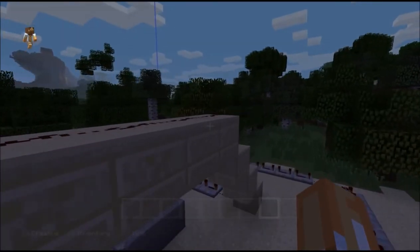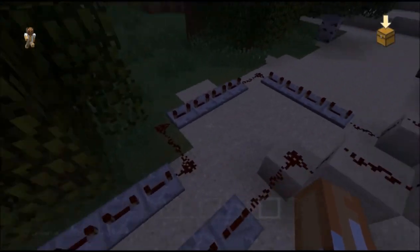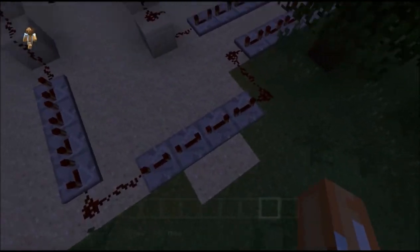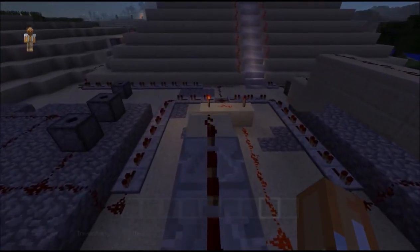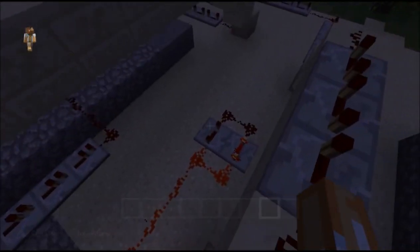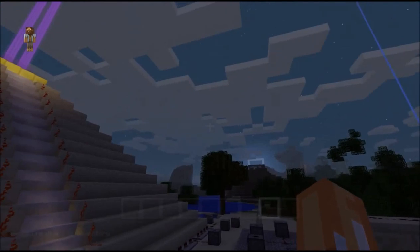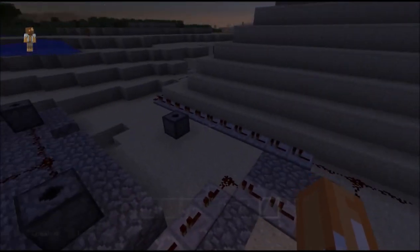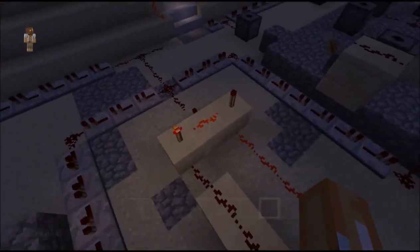So here are the components we'll be showing you how to build. Here's the timer — just a bunch of redstone repeaters. And that goes down to one end of the AND gate, and on the other end of the AND gate is a redstone clock. I'll show you how to build one of those too. There's your redstone clock, here's the AND gate.